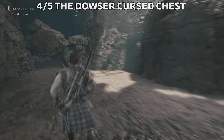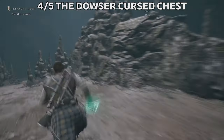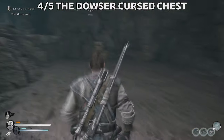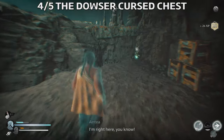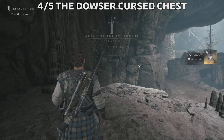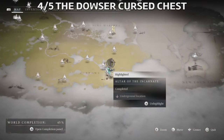Go on this side here, and then we have some options. You can take a left here, destroy these boulders with Antea, squeeze through this gap, fight these enemies — or use Outburst as I did. Then climb here. Here you're going to find one of the altars. Then go on this side and you're going to find the second Dowser figurine. It's right over here, very, very close by to the altar.